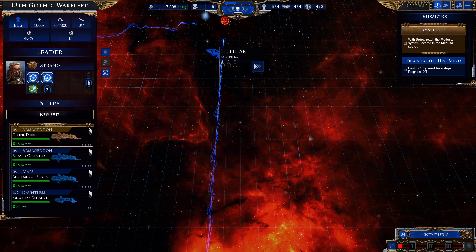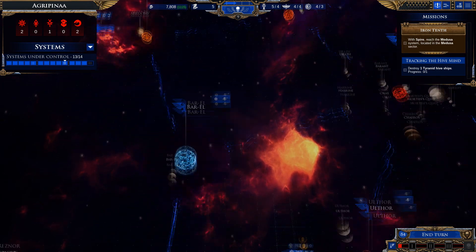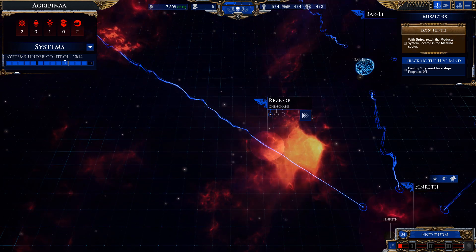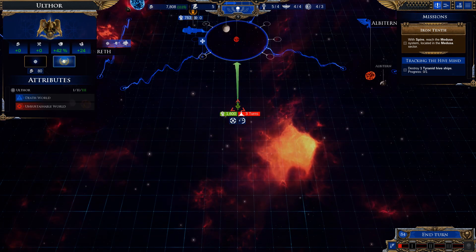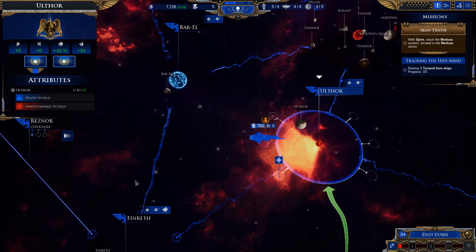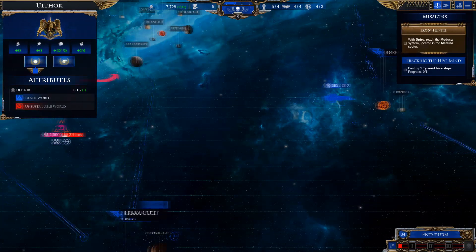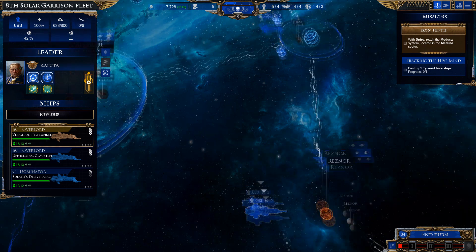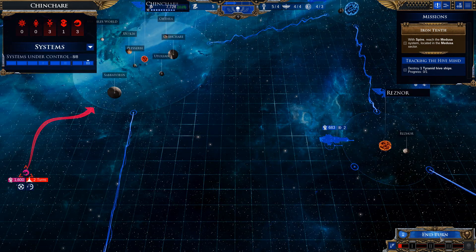That should be a reasonable fight there. Can we deal with the stuff down here with just the stuff that's down here? Potentially, but I'd like to move Spire up. Buying an extra turn might be something I want to do - we'll buy that extra turn because it's possible we can deal with the Tyranid invasion here and then go deal with the other thing. No point doing that until next turn so let's end the turn.